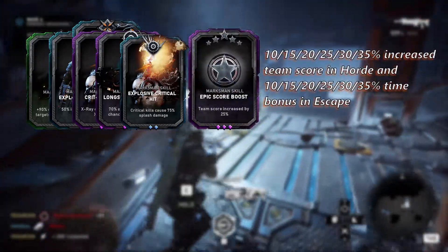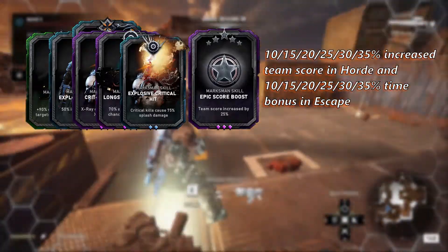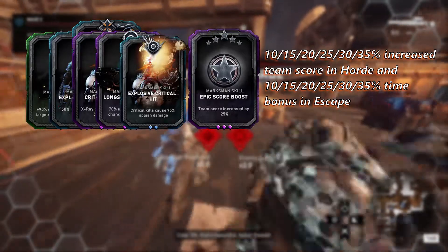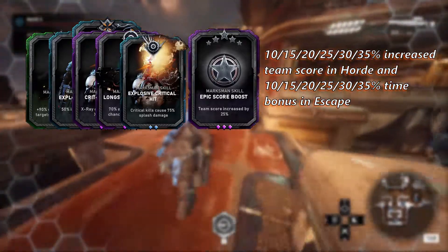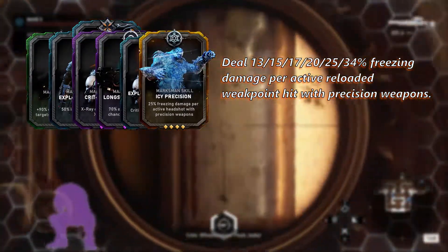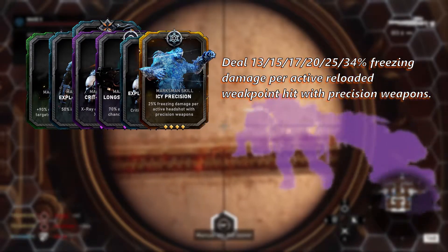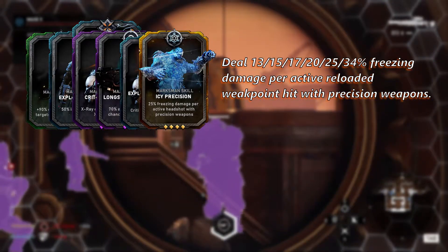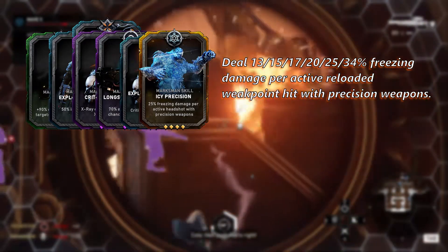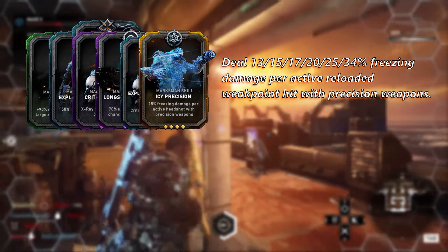At level fourteen you will unlock Epic Score Boost, which is a higher rarity and better version of the Score Boost you started with — unless you're going for a high-scoring Horde run, do not bother using this card. The Marksman unlocks his gold skill card at level sixteen called Icy Precision. I have mixed feelings toward this card — it is best paired with the EMBAR and you can freeze a boss in three to eight bullets depending on rank. Most enemies you can kill in one or two shots, so I choose not to waste a card slot on something only useful every tenth wave.